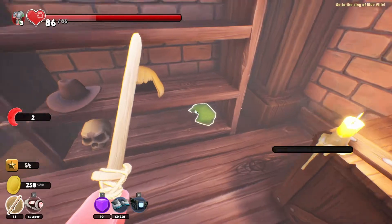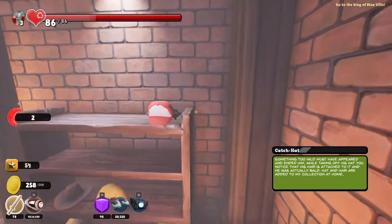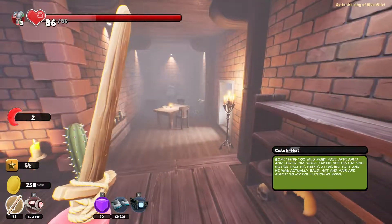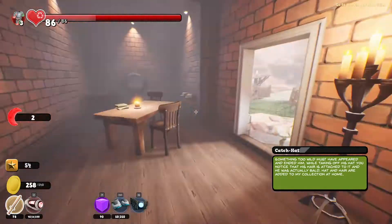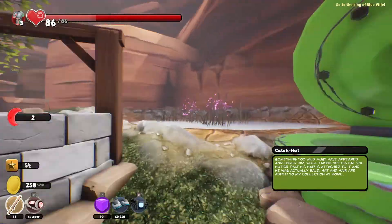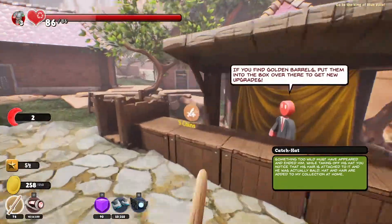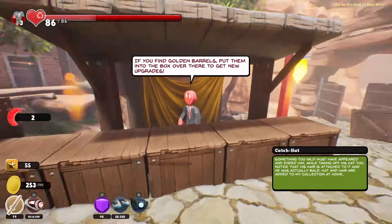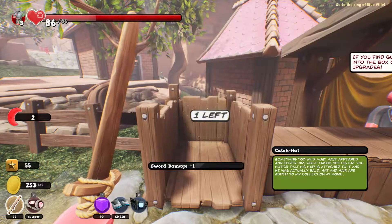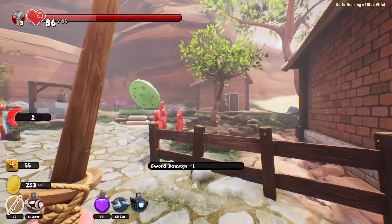Adventure hats! It would be awesome if you could wear these. You know what, I think this is a Pokémon thing — you gotta catch them all! Catch hat! Love it. What else was hiding in here? We can grab this, but we still need one more of these barrels that I don't really know where to grab.